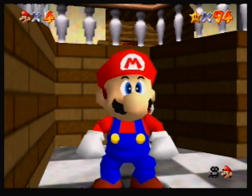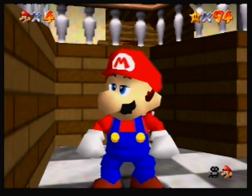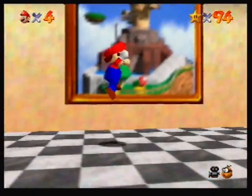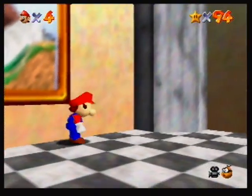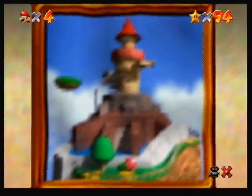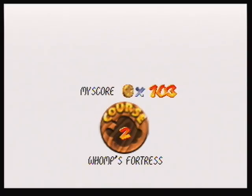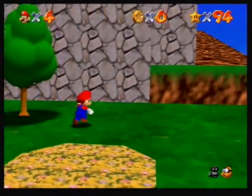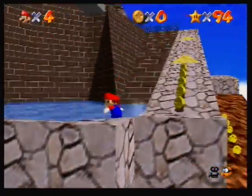If you don't know what the Green Demon Challenge is, you have to activate the secret one-up in one of four courses, and then you have to run away from it, get all eight red coins and the star from the eight red coins without it catching you. You can only do this in one of four courses: Bottom of the Battlefield, Whomp's Fortress, Cool Cool Mountain, and Shifting Sand Land.